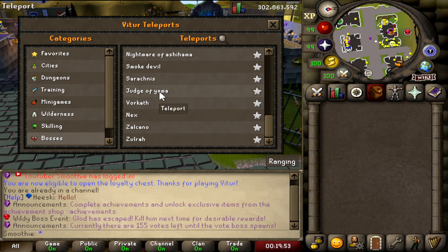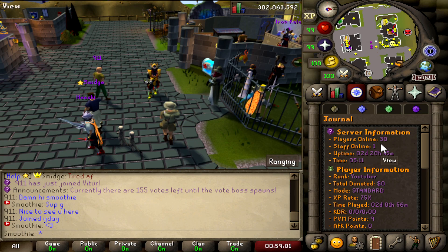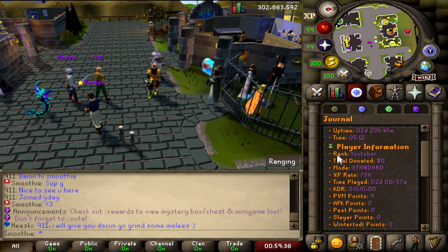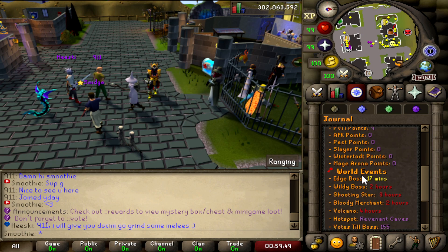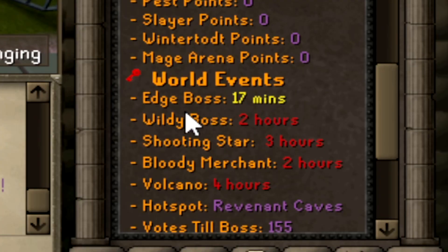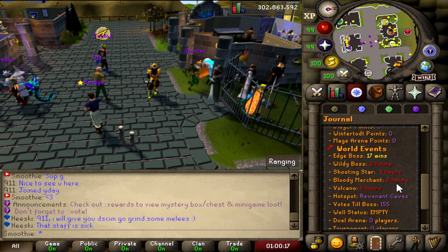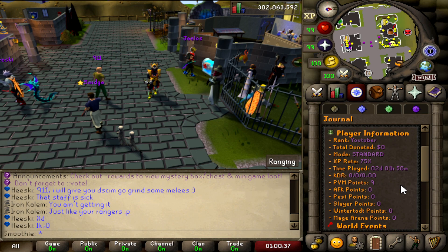There's also a server information tab showing players online — it's kind of early and there are already 30 players online, so the server is doing well. You can find player information like rank, total donated, mode, XP rate, time played, and various points. Scrolling down you'll find world events — for example, the Edge Boss spawning in 17 minutes, the Wildy Boss, Shooting Star, Bloody Merchant, Volcano, Hot Spot, and Vote Boss.